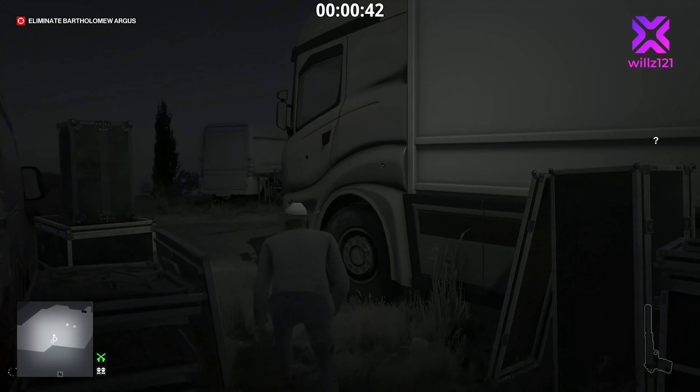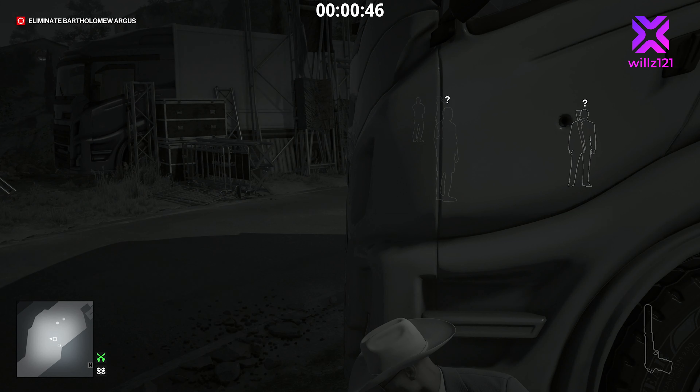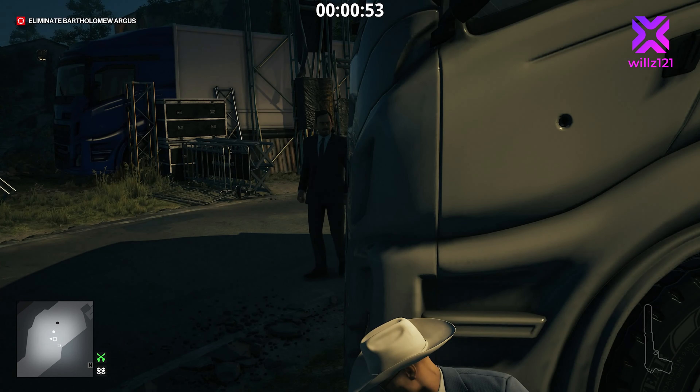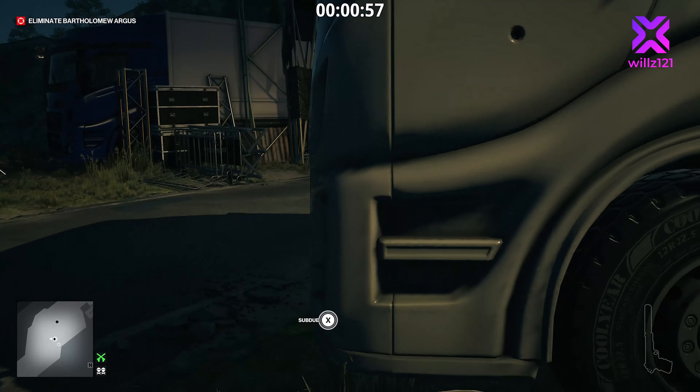Once again shoot the lorry and this time the second guard will come over. You'd have thought they'd have learnt from the first one but obviously not. So we're going to shoot it in the door — you can see there's a nice bullet hole from the first one. Make sure your gun's away and we're going to subdue this guy as well and do exactly the same again to him.